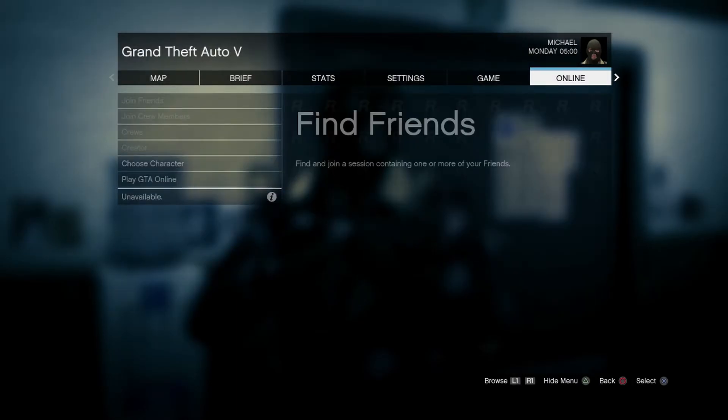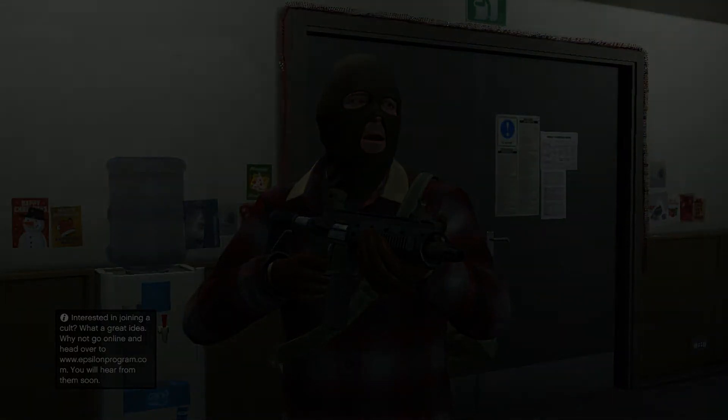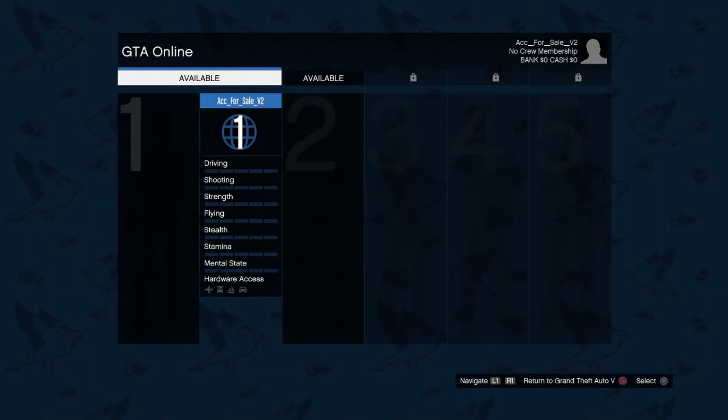You can see that you bypassed the prologue. You don't have to do any of that, you just bypassed it. So that saves a whole bunch of time. Super quick, super easy. And then you're just going to want to make your character.